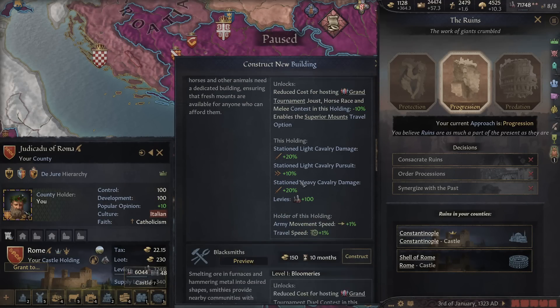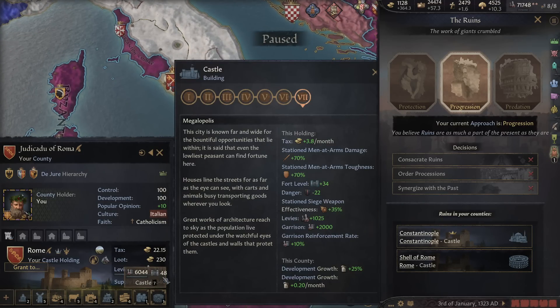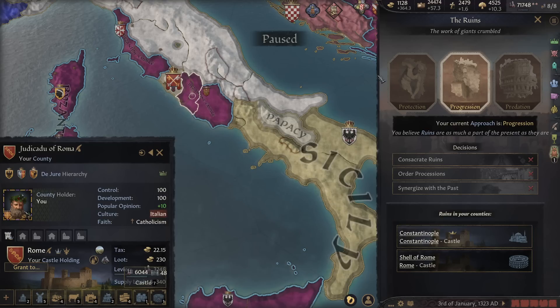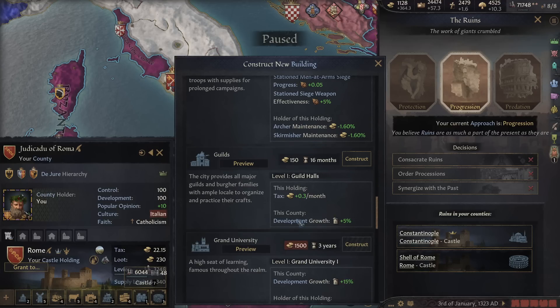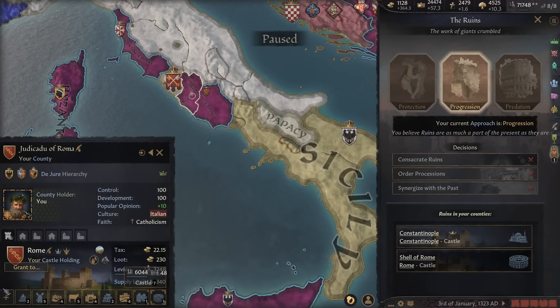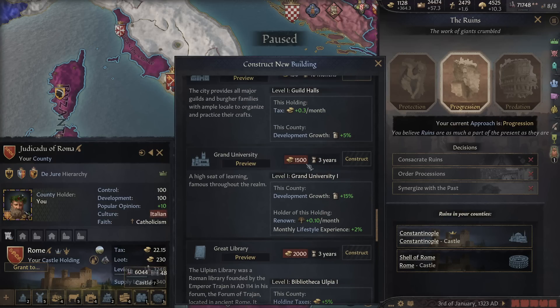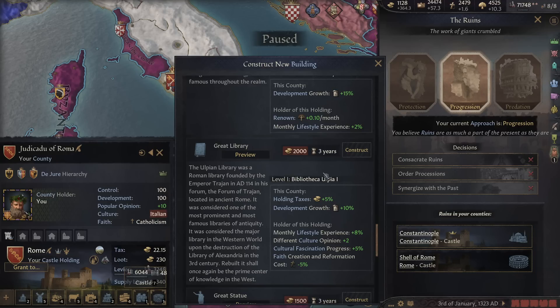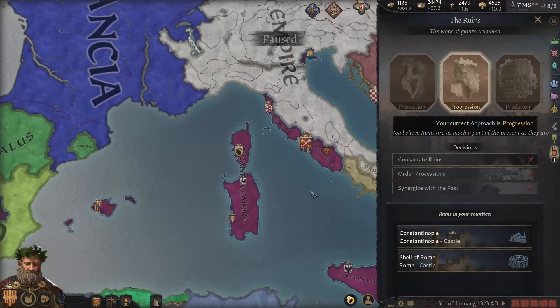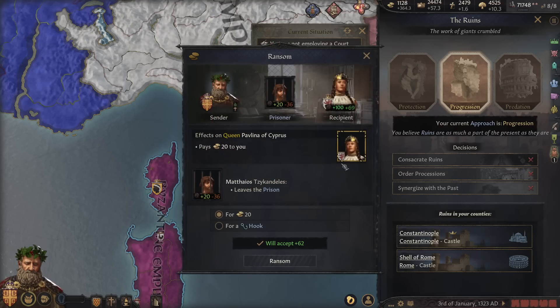My god, I can't believe we've got another building to upgrade in Rome. Station men-at-arms damage up by 10% for the blacksmiths is so good. But Rome is one of the cities of wonder — it's a megalopolis, much like Constantinople, and eventually Venice. The Grand Library is $2,000 and better than the university — monthly lifestyle experience up by 8%. We can't go below 12 months per perk for learning either, so we're probably fine. Let's go ahead and save up a bit, because we're going to be doing a lot of building today.